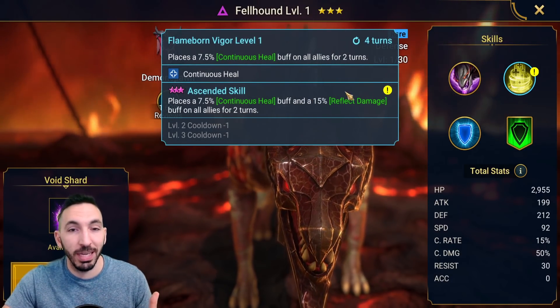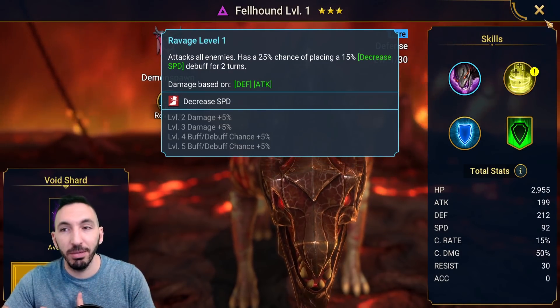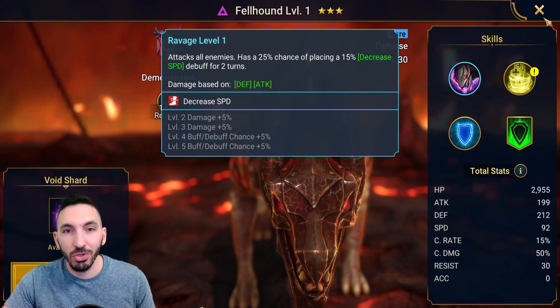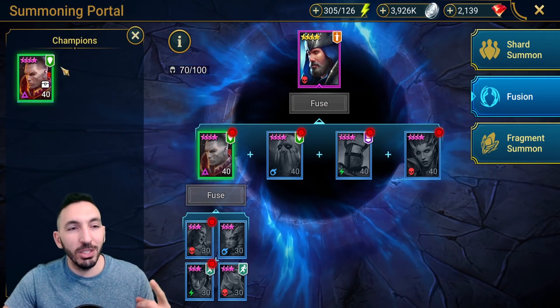Fellhound is actually great — even better than my level 50 Runic Warder because on a two-turn cooldown he has reflect damage instead of a three-turn cooldown. He's also good as a farmer so I can definitely level him up and use him later. Pretty solid pickup! Let's go and do the fusion.